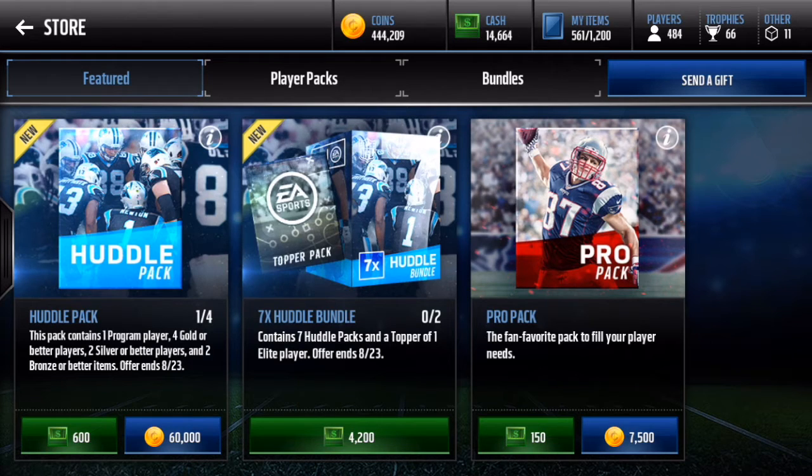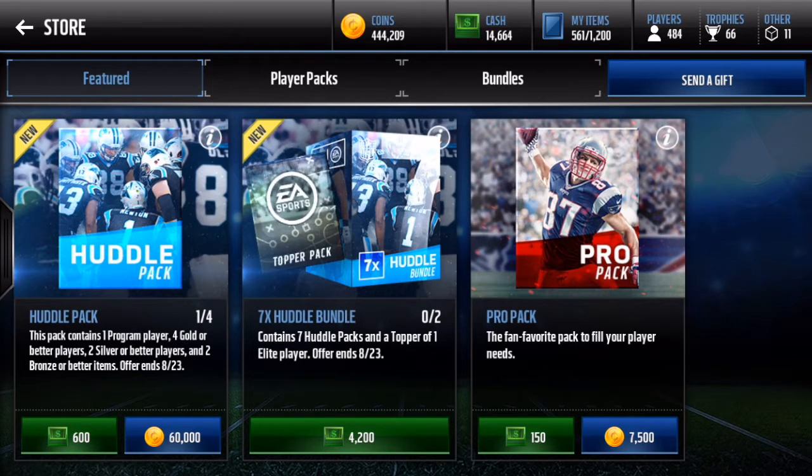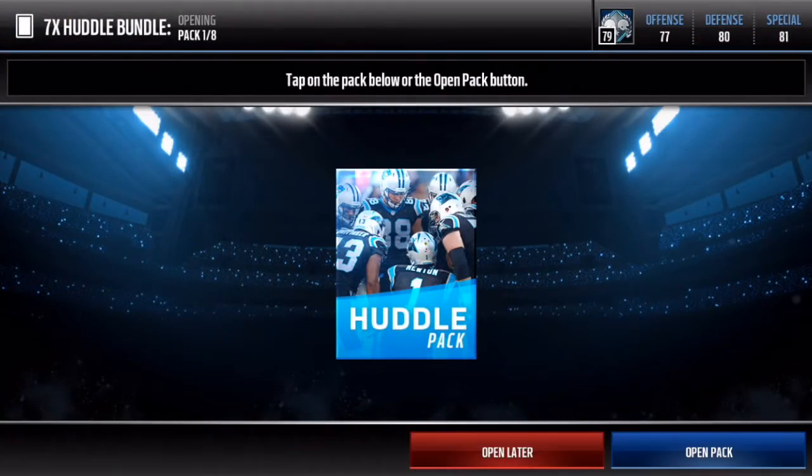What's up guys, Madame here. Today they dropped new packs in the game — the huddle packs. They're pretty lit because they have one program player, four gold or better players, two silver players, and two bronze or better items. I'm going to open up one bundle today, but if you want me to open another, drop 50 likes on this video. Let's hop into this first bundle and see if we can pull some straight fire.